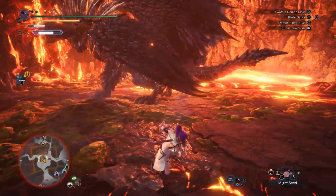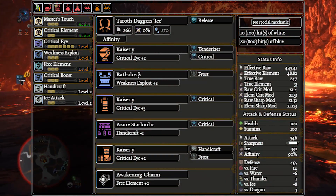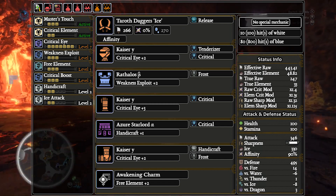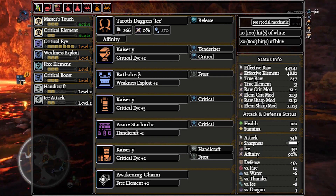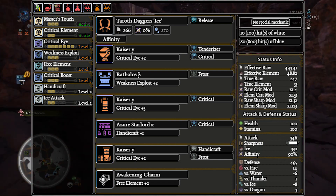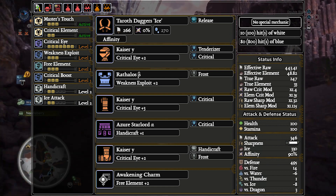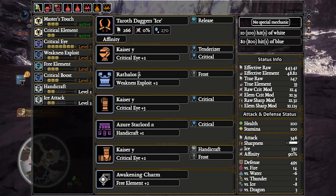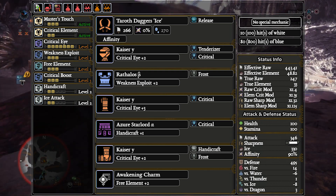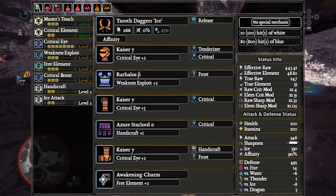Fear not though, there is a solution — albeit kind of a rough one. Change up the charm and you can fit a third level of Crit Boost in exchange for losing two Handicrafts. This means you need only one Release Deco and a Handicraft Deco. Technically this build deals more damage — in fact, in our Kjarr Dual Blades builds video we mentioned the Taroth Ice and Water did out-damage the Kjarr versions by a marginal amount. This is the build that out-damages them by about 2%. However, with only 10 units of white sharpness — 30 hits — and 90% affinity without a health augment, you're looking at 300 hits on average to hit blue, assuming only weak-point hits. If you whiff on weak points, it takes about 50 non-weak-point hits to hit blue. Doable if you're insanely clean and willing to reset on crit RNG.